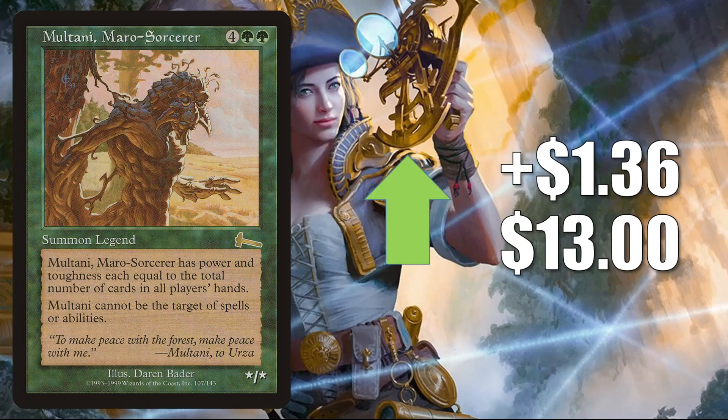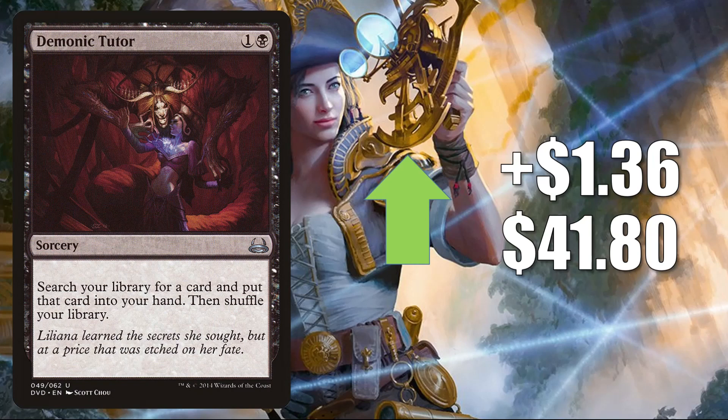Multani Maro Sorcerer goes up $1.36 to $13.00 — on the reserve list, fairly popular Commander card, also in Grothama All-Devouring builds and more. Demonic Tutor — the one from Duel Decks Anthology — goes up $1.36 to $41.80. Even though there have been recent reprintings of this card, it does see a lot of Commander play and some Vintage play.